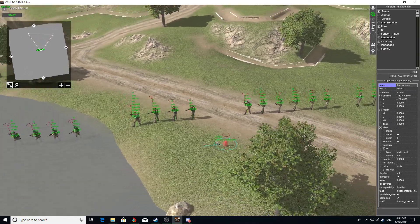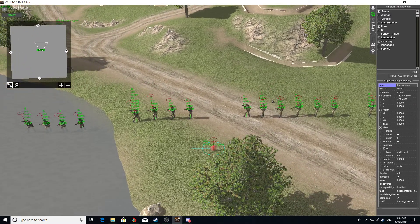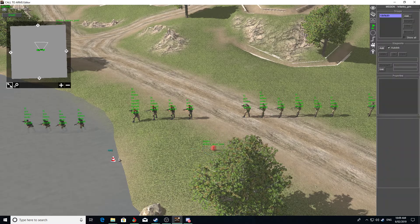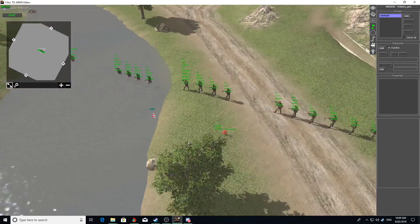This here is the infantry move point. Basically when you click on the map, waypoint 102 is placed, this point is moved to that position, and the units spawn over at that spot and move to that position.